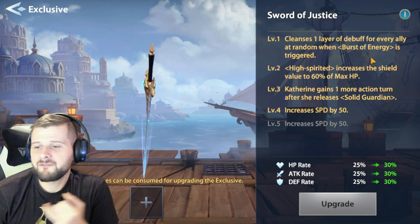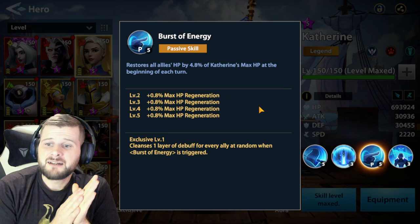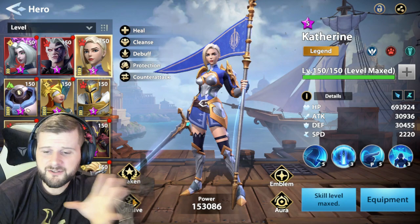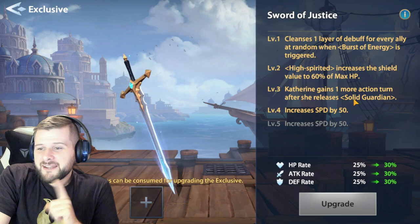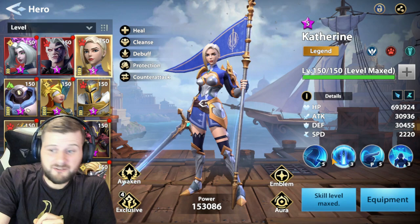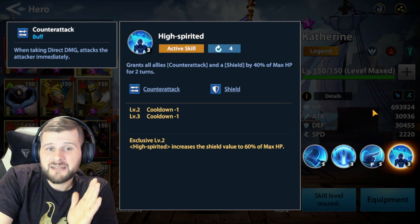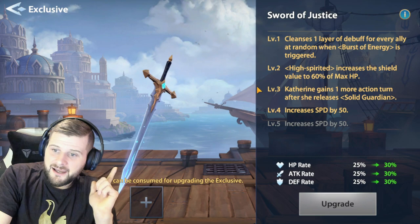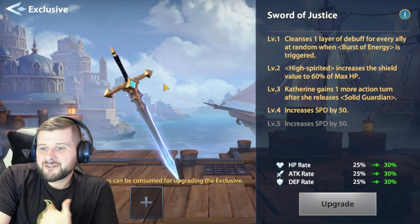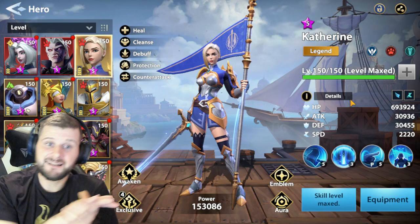Her exclusive level one cleanses one layer of debuff for every ally at random when Burst of Energy is triggered — that's her passive — so at the beginning of her turn she cleanses allies. Level two increases High Spirited's shield value to 60% of maximum health. Level three is massive: Katherine gains one more action turn after she releases Solid Guardian, so she grants Consolidation 2 and then gets to use Counter Attack as well. Be wary though — the extra turn can cause you to exceed 100 turns if you're trying to complete content within that limit.